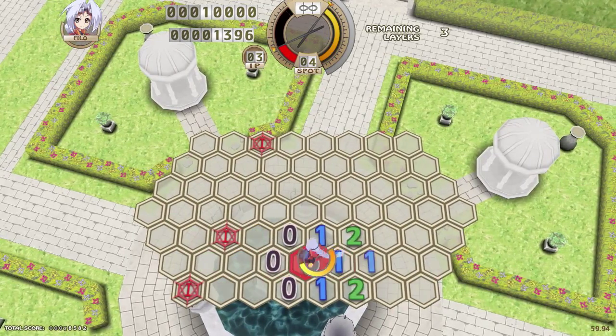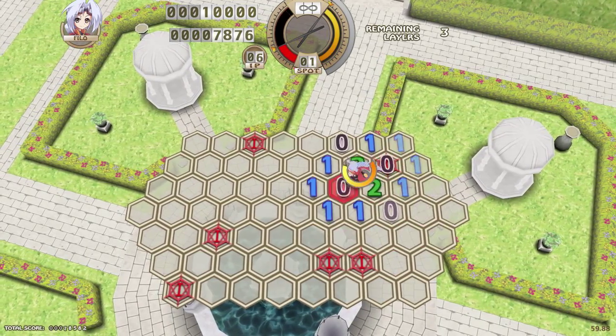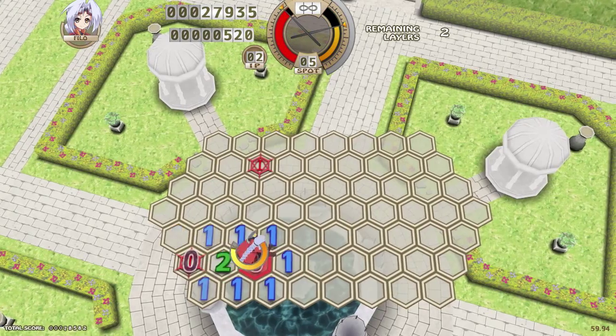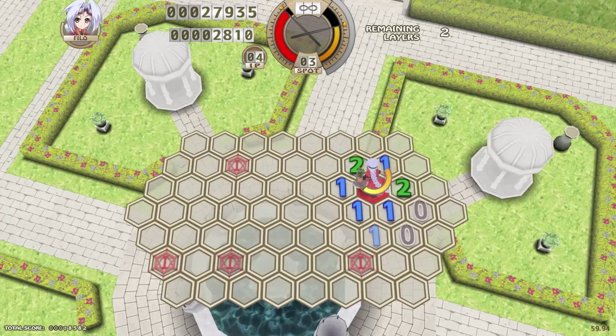The practice stage is sort of useful because there are different patterns that can emerge on certain maps. These ones are pretty simple but some have a little bit more complexity to them.